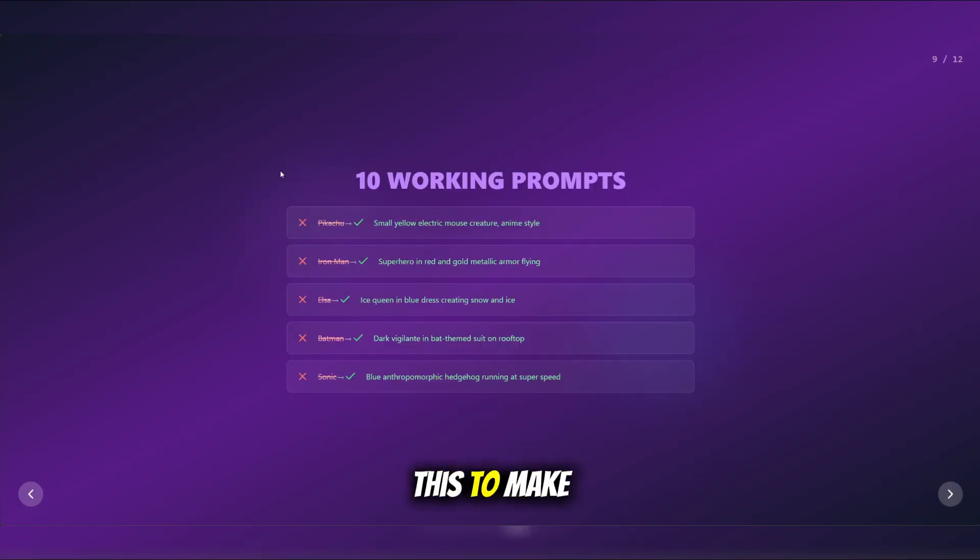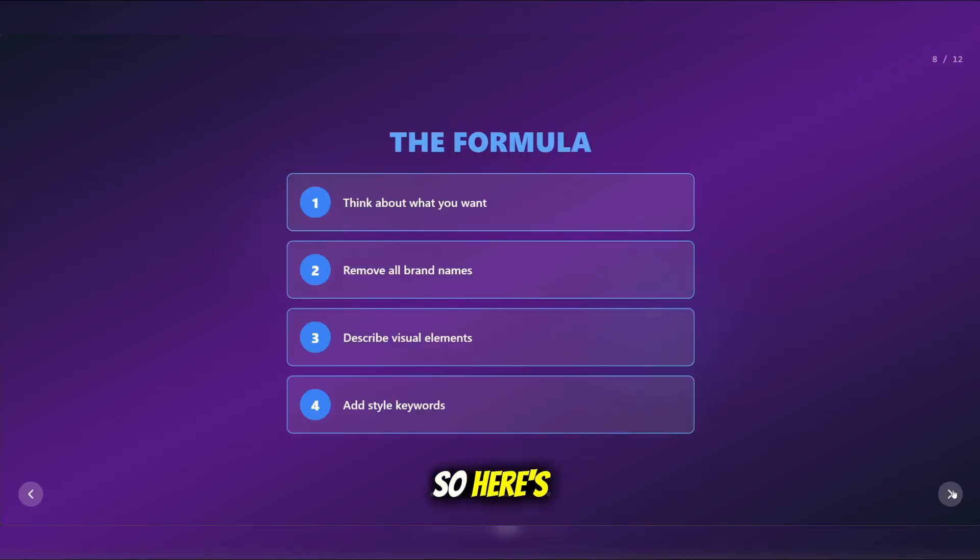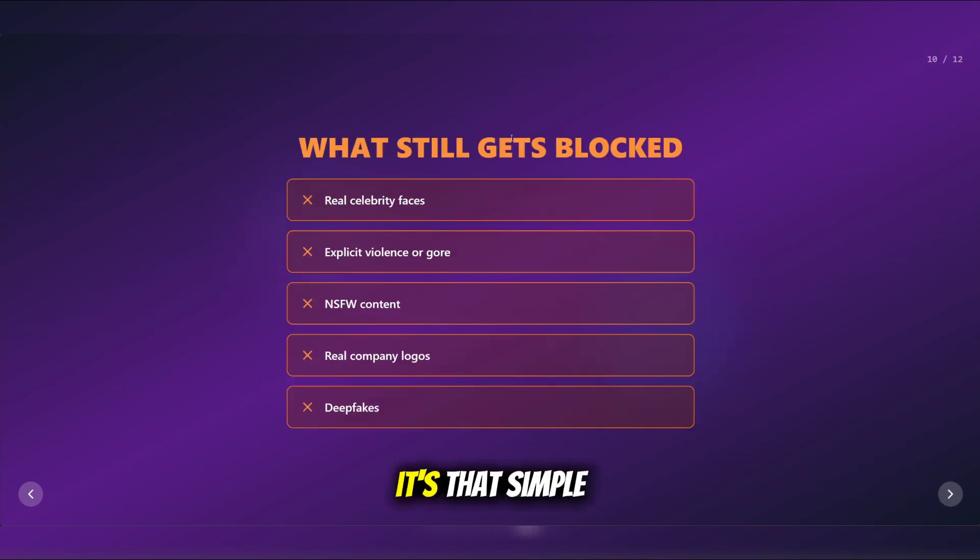You can tweak this to make it closer to the Pokemon vision that you had, but this is how you do it. Here's the formula. Step 1: think about what you want to create. Step 2: remove all the brand names. Step 3: describe the visual elements instead. And finally, add style keywords like 'anime style,' 'cinematic,' or '3D.' It's that simple.